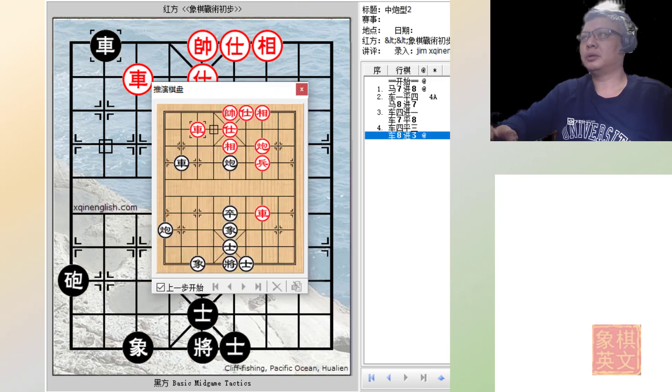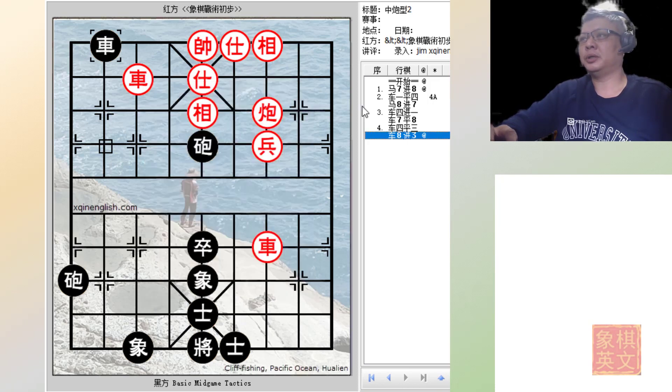Black can retreat but it will still be a checkmate. This is a very powerful checkmate because the cannon has controlled the central file — the advisor cannot move and the elephant cannot capture, otherwise the cannon would be delivering a check. So this would be variation A.